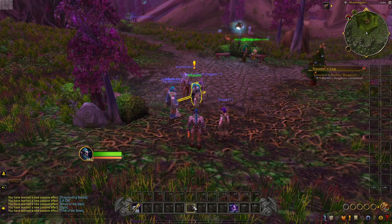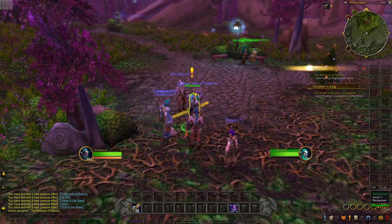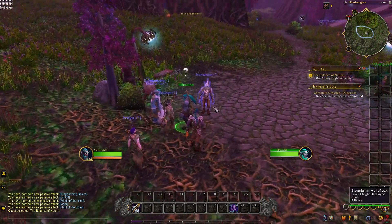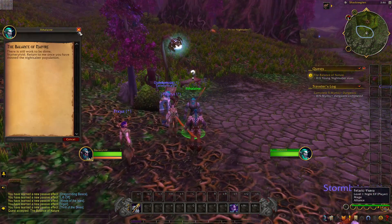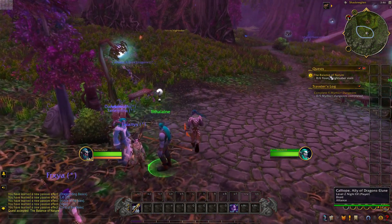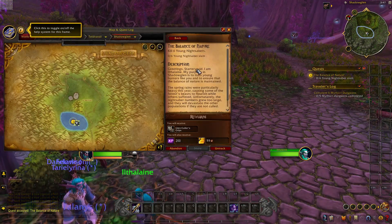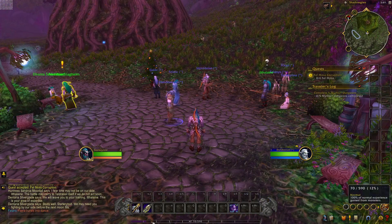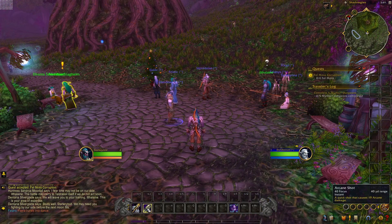Now that we've got the action bars set up, we're going to go ahead and accept the quest. You right-click on the NPC, open him up, accept the quest, and he'll tell you what to do. Here's your quest on the side. The first quest is to kill six young Night Sabers. I'm going to show you how to get to your abilities and how you can move them around on your hotbar.